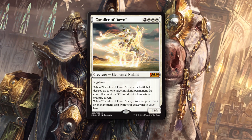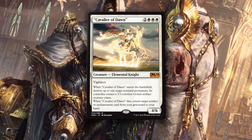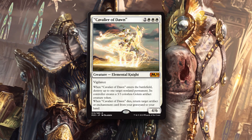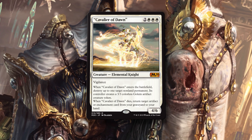Cavalier of Dawn is two of anything and three white for a 4/6 elemental knight with vigilance. When the Cavalier enters the battlefield, destroy up to one target non-land permanent. Its controller creates a colorless 3/3 golem artifact creature token. When the Cavalier dies, return target artifact or enchantment from your graveyard to your hand.